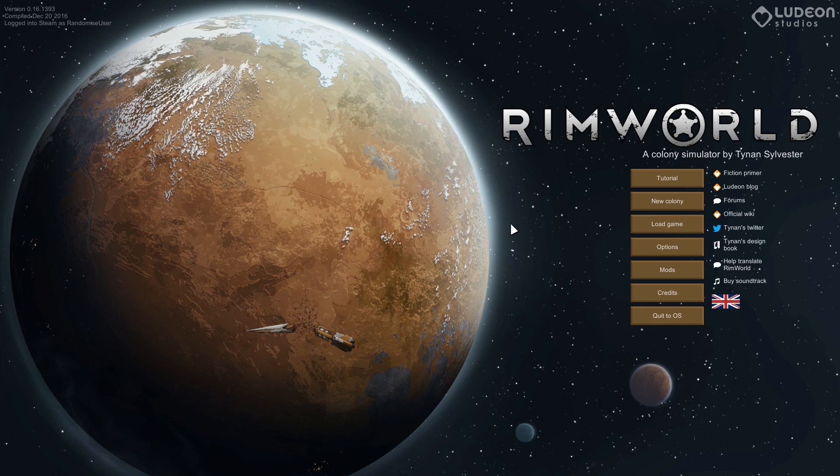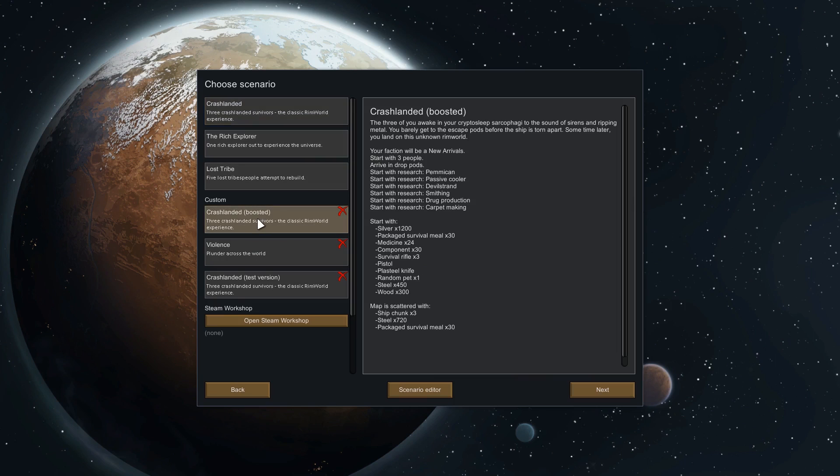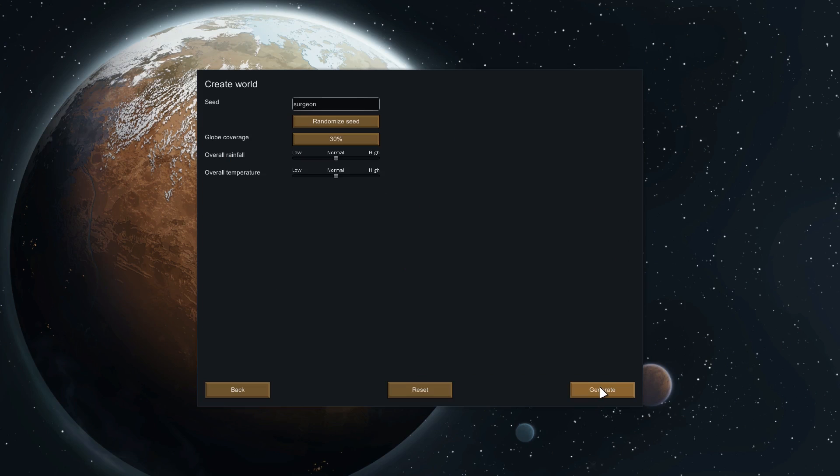It's all about being able to establish a cult and running away from scary monsters in the dark. Let's get going — we're starting a new colony using my slightly boosted basic scenario, so we've got basic research already given to us. We're going to use the HP Lovecraft storyteller and go for Rough difficulty — some real horror.